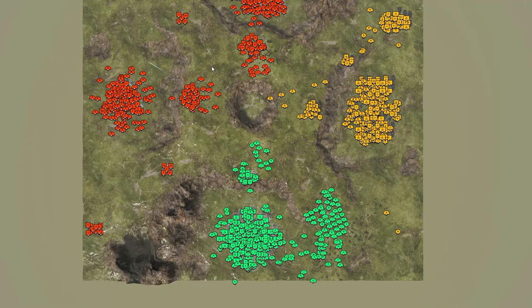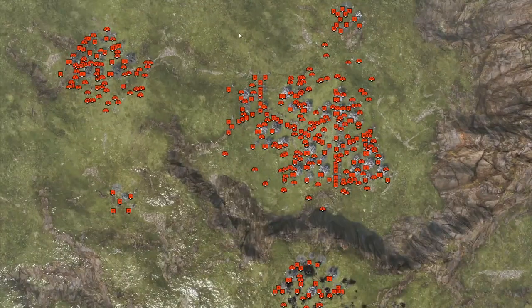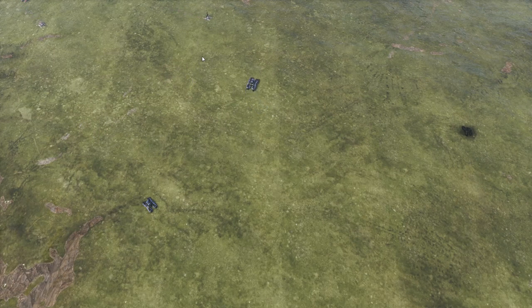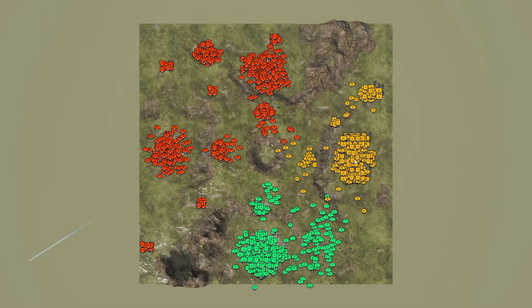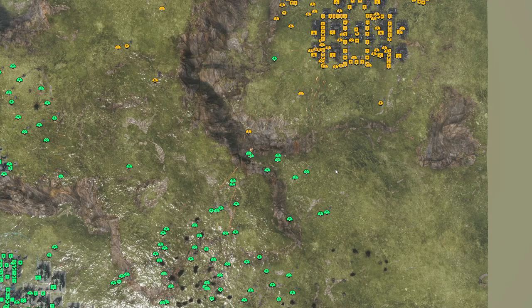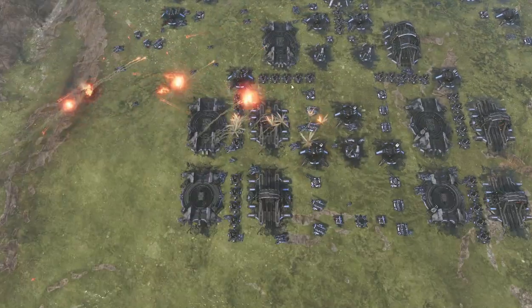I'm gonna send all these EDA guys up to fight the Guard. Let's see what happens — let's just have a battle royale. Calling all cars, let's go! Those MMLs could probably take out all the point defense from a distance. We just need them hanging out — maybe as artillery. Look at the damage they could do from afar — that's gonna be deadly.